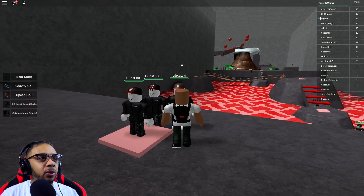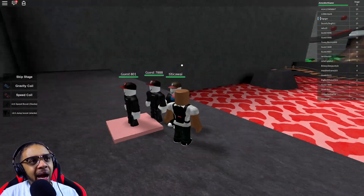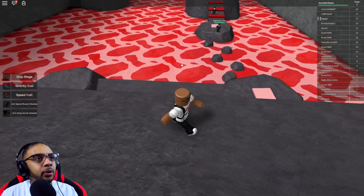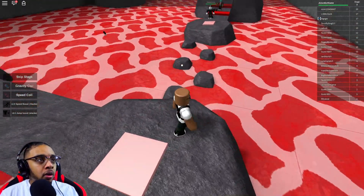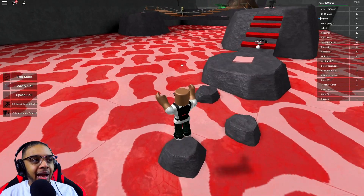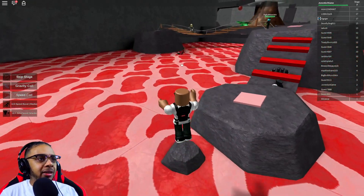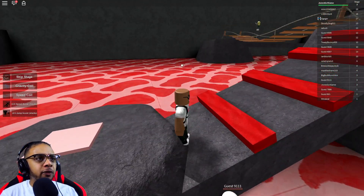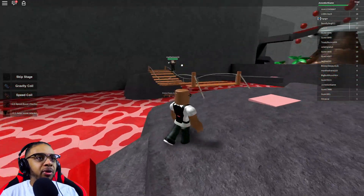Look at all these guys right here — they are huddled up at the beginning. Hey, the map is that way, we gotta go this way to complete the map! We got to jump down here first. We already know the object: we can't touch that lava. This should be easy stuff right here. Watch out bro — that's why you fail, because you tried to push me. That's what you get for trying to push me off the rock.